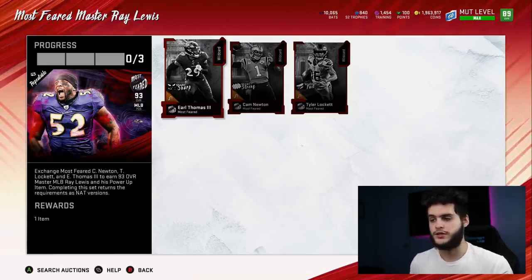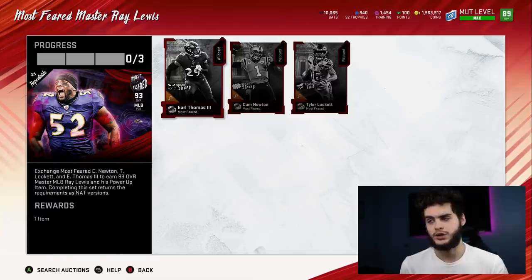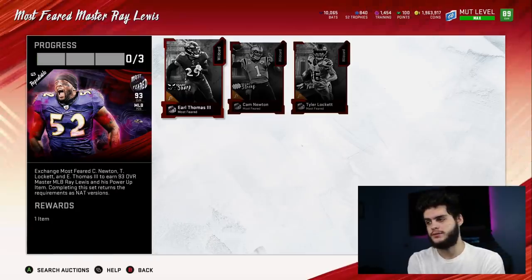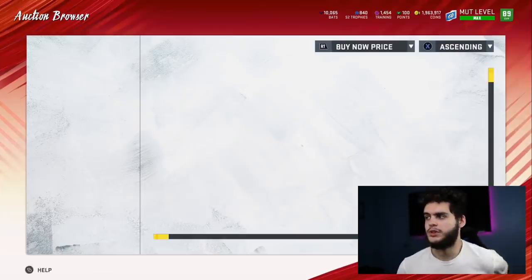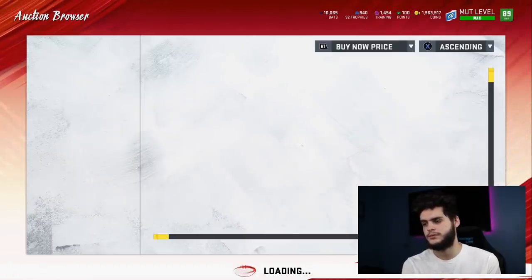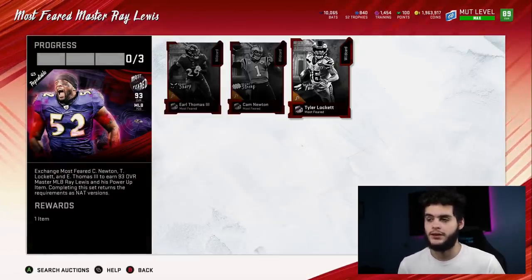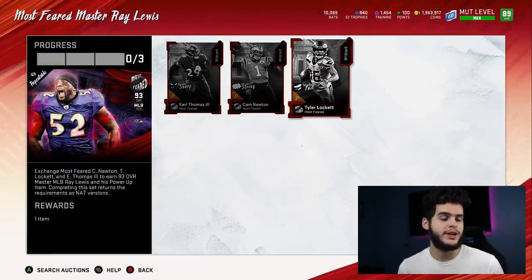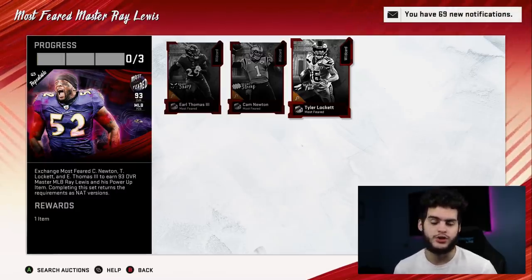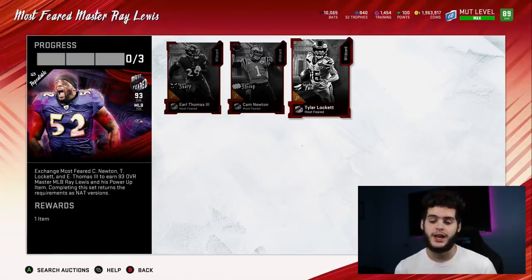This is the best set in the game. First scenario: house rules gives you one card for free, so that leaves you with two left to buy. Cam Newton goes for about 260k and Tyler Lockett goes for about 264k — so combined about 520k for both. Now Ray Lewis goes for about 430k, and after selling fees you'll get back about 400k. So in essence, you spend 520k and get back about 400k if you sell Ray Lewis.